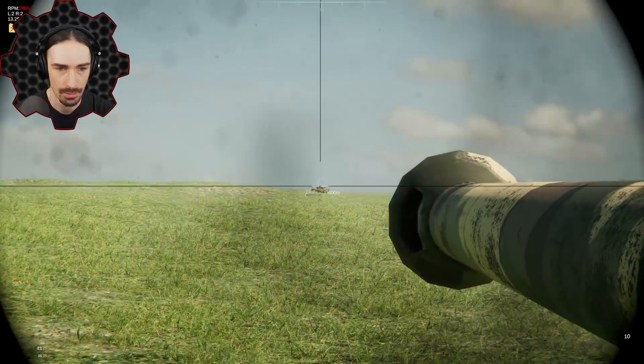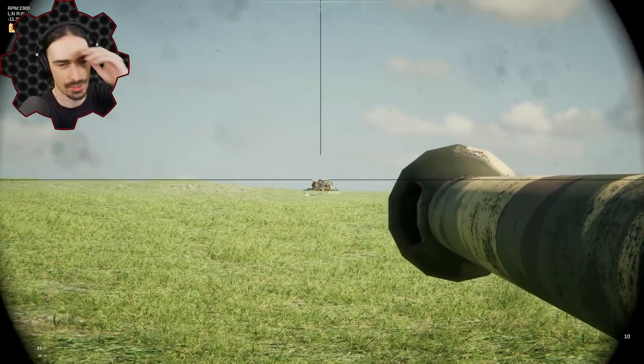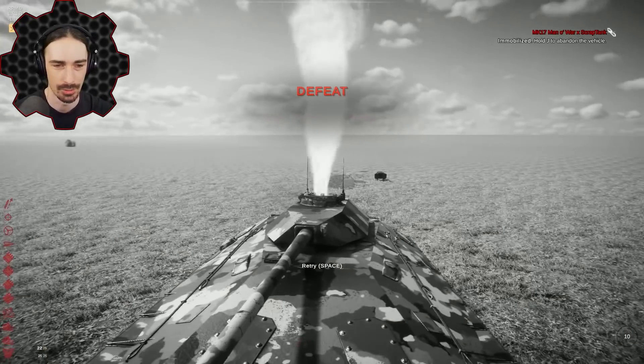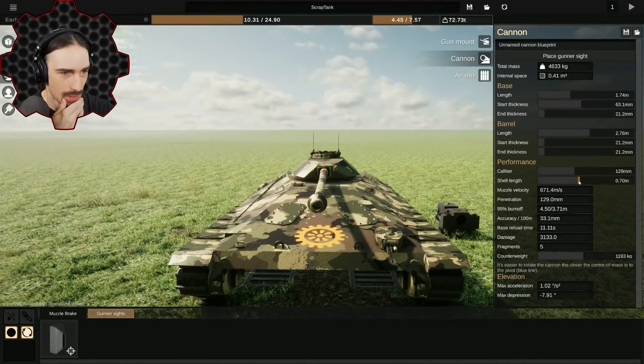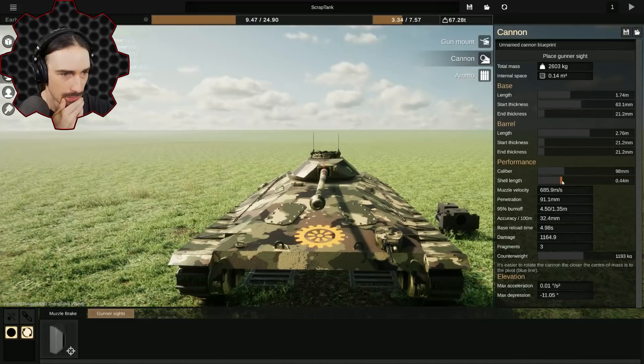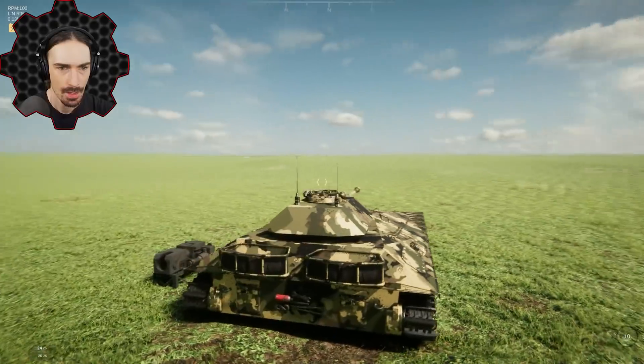All right, I can't tell if I hit him. This reloading is way too long — reload time 11 seconds is just unacceptable. Let's go down to like sub five seconds, just like that. Now we should be able to fire much much quicker.